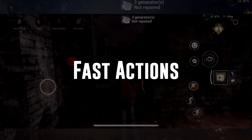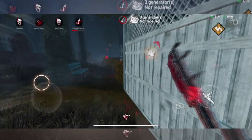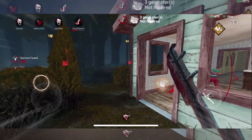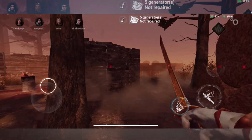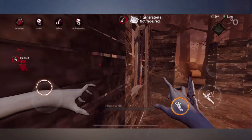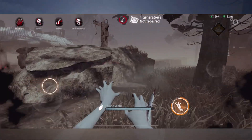Second, fast actions. While sprinting, if you vault over a window or over a pallet or enter a locker, it will create a loud noise notification and show the killer exactly where that happens. To the survivor, it looks like you're just jumping through a window, but to the killer, it looks like this. This is another way to avoid being tracked so easily by the killer, allowing you to stealth around and stay alive.